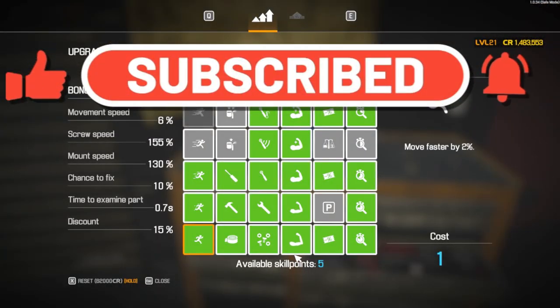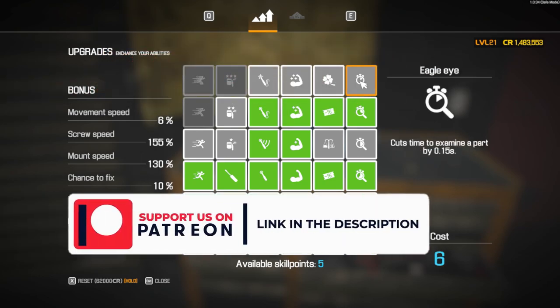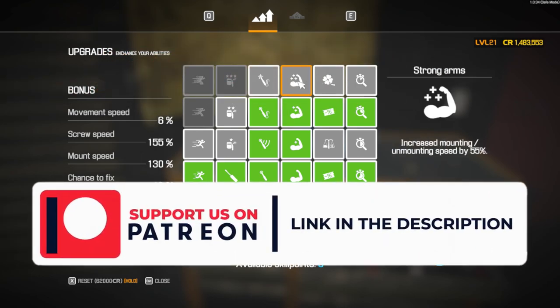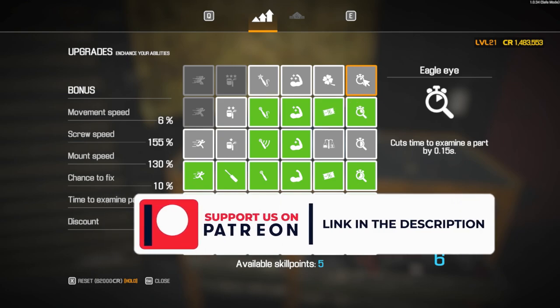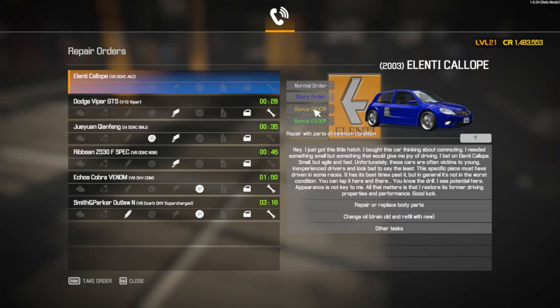First things first is leveling up. We've got five skill points and I think it's time to examine. I'm going to have to farm experience to level up so that I can unlock the story orders. Here we go.